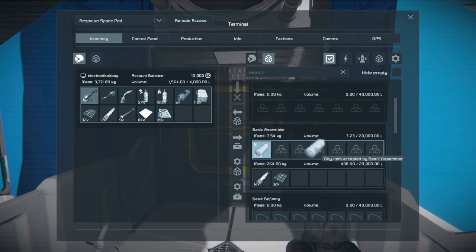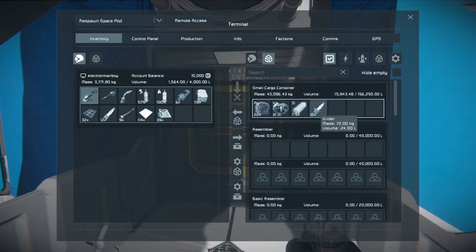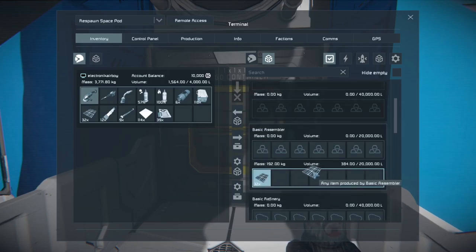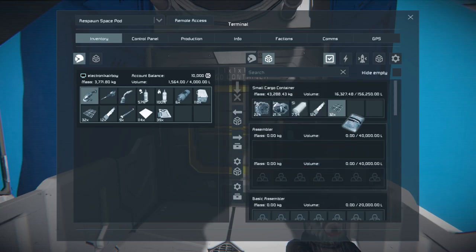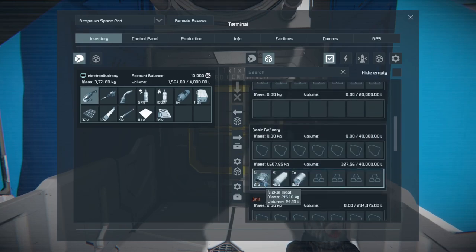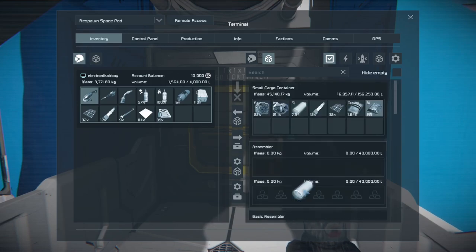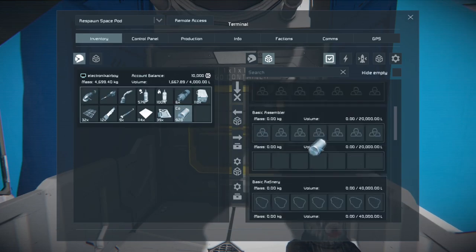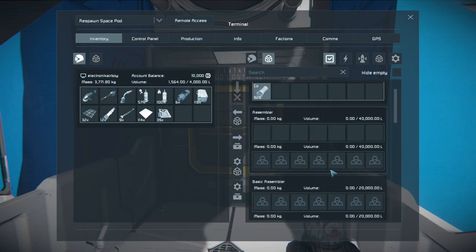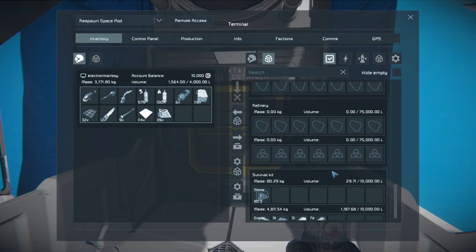For the other components that are in the basic assembler and basic refiner, I'm just going to go ahead and put them in a small cargo container for now. You don't want to destroy either one of them without moving all the resources first, because if you do, you'll end up with a problem where they're just floating off in space. Nobody really wants that issue.